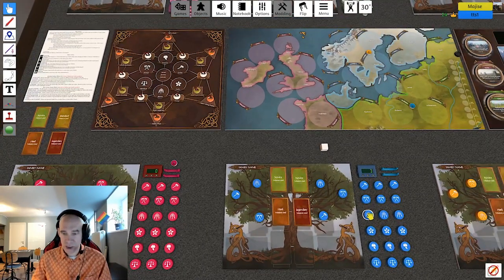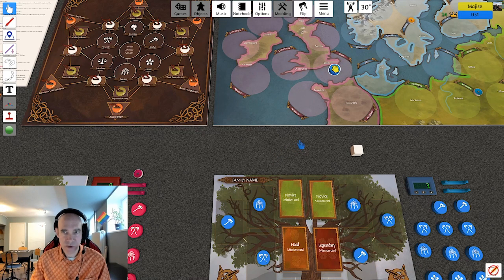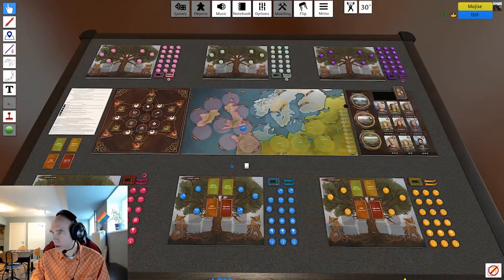To do an action you need to be out on the map, and you act where that family member is located. So if you have a crafter in Essex, that crafter can be used to do the crafter action, but can also do invest, journey, or activate relative to the position where it is. So what do these actions mean?